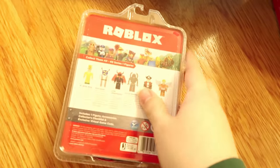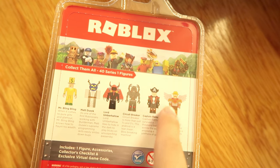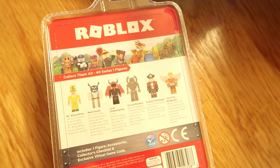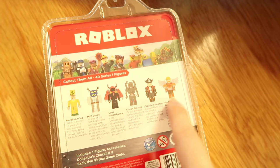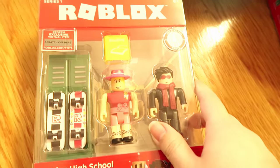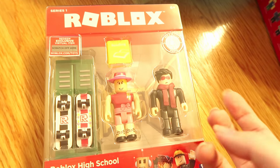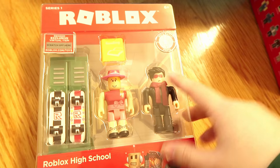Also showing you the single pack — on the back you can see there are six different figures for you to collect, but they only had three available at the store. So what I'm assuming is they're going to come out with wave two and release those other three then, which I'm really excited about because it has a pirate. I'm really hoping they will come out with more different game ones — I'd really love to see the murder ones with different types of murder knives and stuff like that.